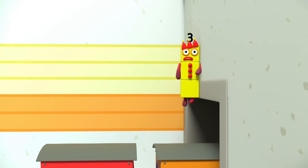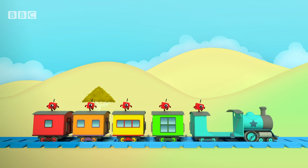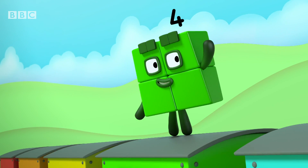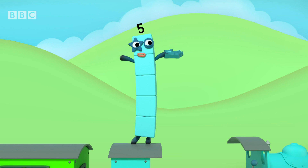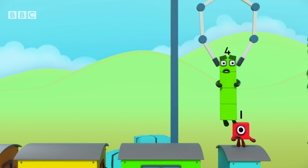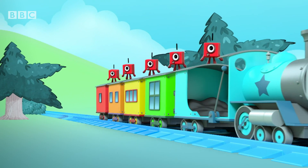Minus three equals two. Only five can stop the train, so how do we make five again? I am square, hear me roar — let's stop the train by adding four! One plus four equals five! Only I can stop the train, so here I am to try again! Only five, no more, no less, can stop the number blocks express! Woo-hoo! Five minus four equals one!